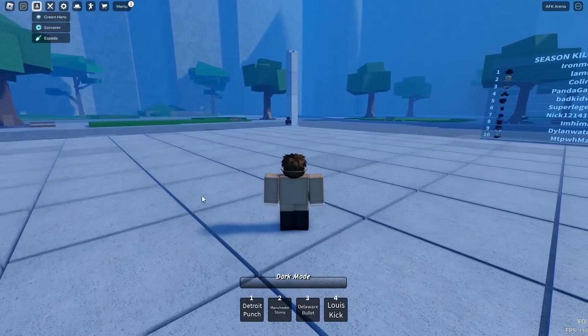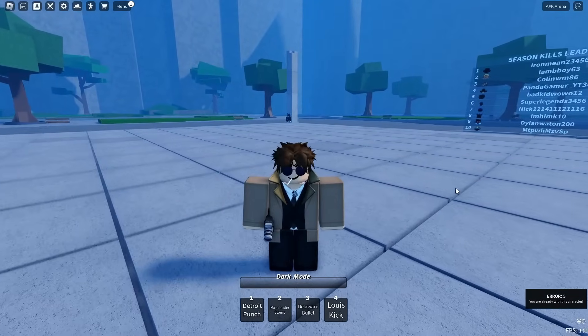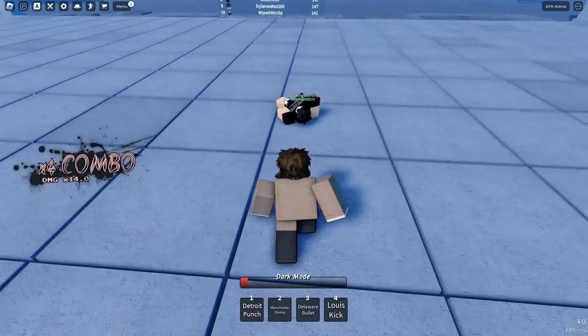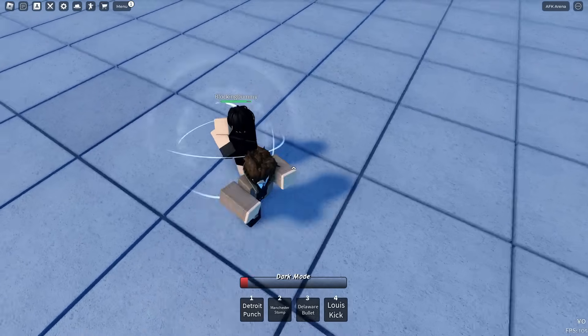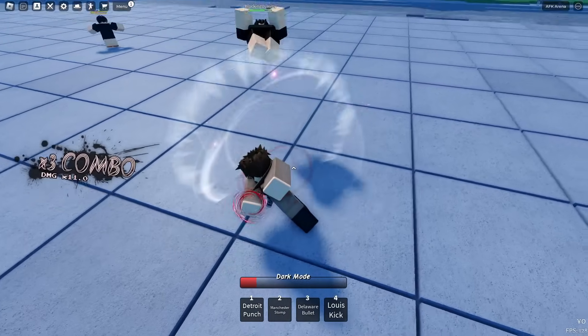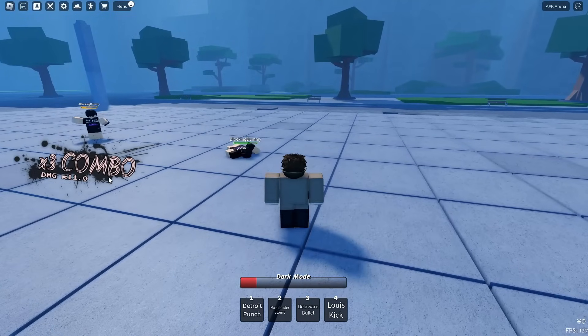The first moveset we're going to be checking out is the Green Hero. Now, obviously, that's Deku. So, here are the M1s right here. The NM1 has like special effects as well. One thing about this game — I feel like the combat's nice, but the M1 animations can be changed a bit. It just feels a bit weird. Might just be me. You guys can give it a try because the game's out.